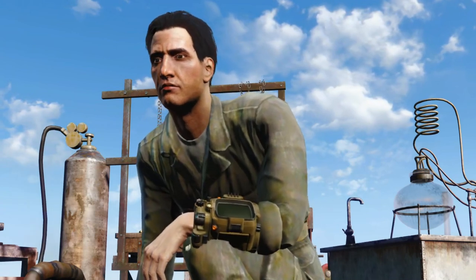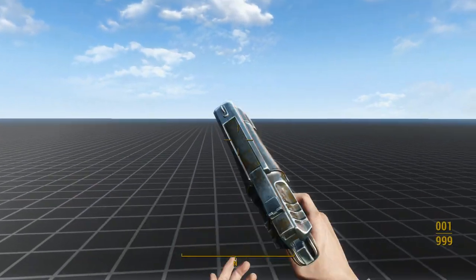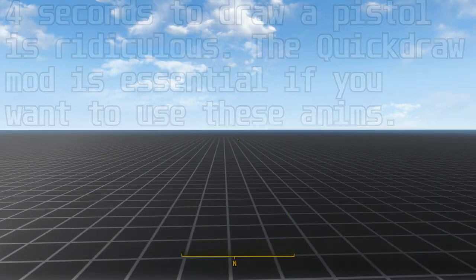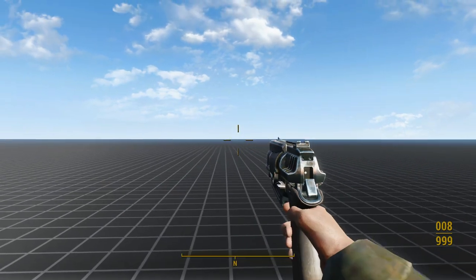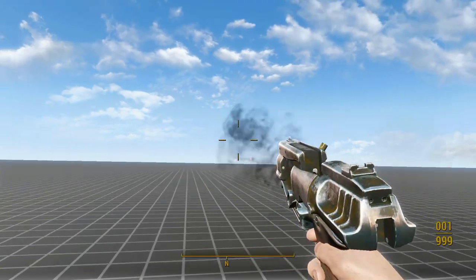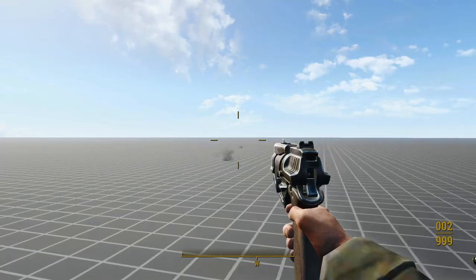With recommendations out of the way, let's look at each animation set in depth and examine the merits of each. I found two 10mm animation sets. The first and worst of the two is the Cyberpunk 2077 animation replacer. Personally, I hate these flashy, show-off animations, and I would never use this mod on those grounds alone. But even if you like these animations, you probably won't like the extremely long draw time. This animation set also requires Tactical Reload, so if you're dead set against using TR, this mod isn't for you. Furthermore, it changes the vanilla 10mm pistol's attributes, creating incompatibilities with other mods.